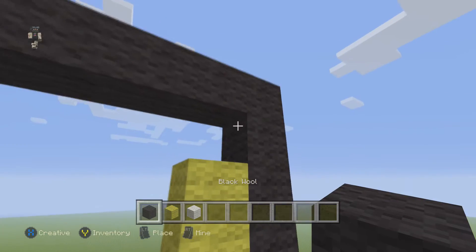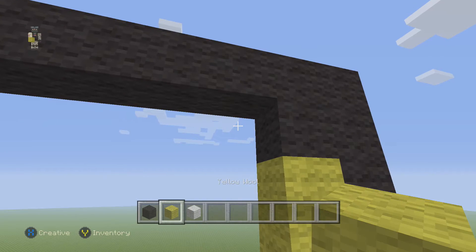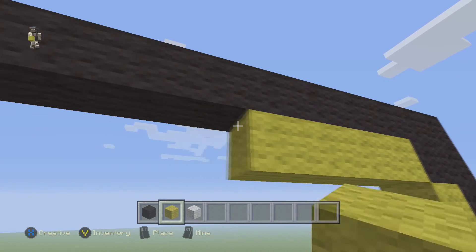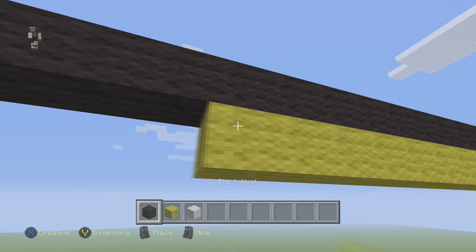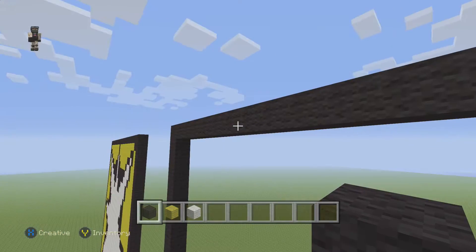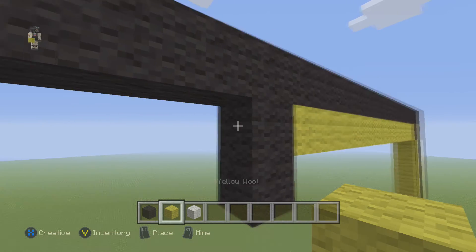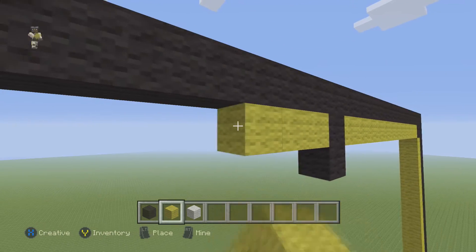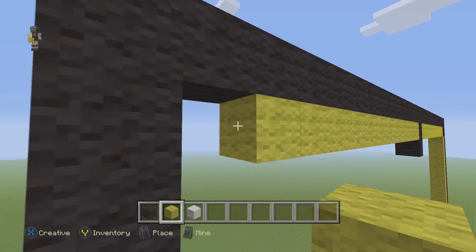Then we're gonna place 1 black wool right here. Now grab our yellow wool and place 12 blocks — count 1 to 12. Then 2 black wools going down. Then grab your yellow wool and drag it all the way towards the left — that's going to be 13 blocks, counting from 1 to 13.